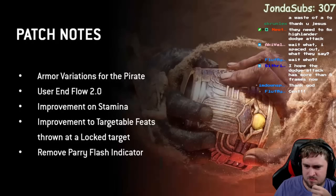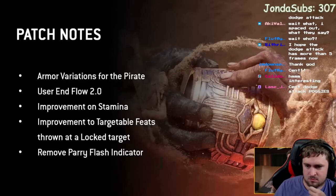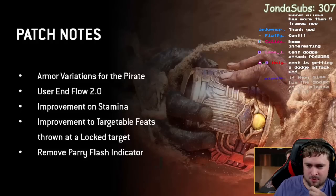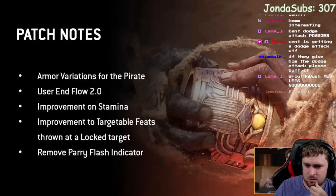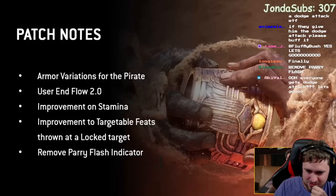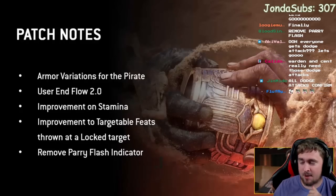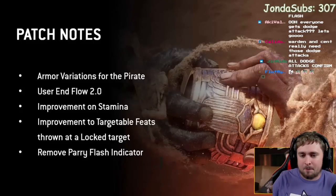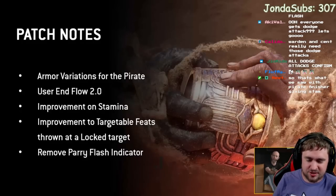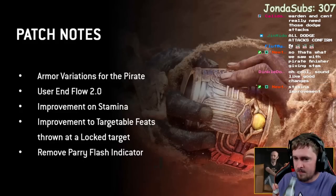Now for the patch notes section. We've got armor variations for the Pirate, stamina improvements, targetable feats — so grenades will now hit people properly — and a new revised and removable parry flash indicator option. Competitive players now can't win just by reading the parry flash anymore for that one percent who could react to it.